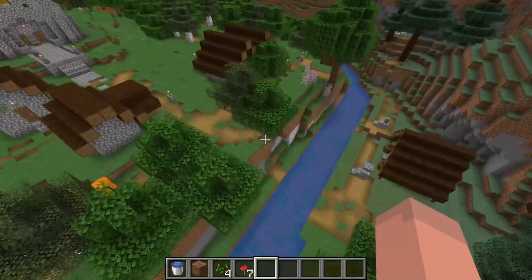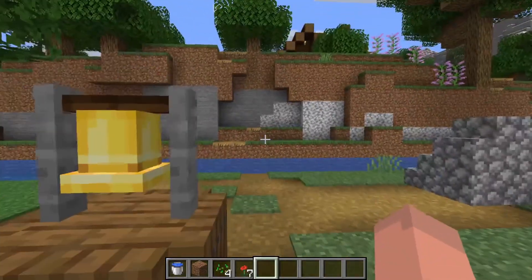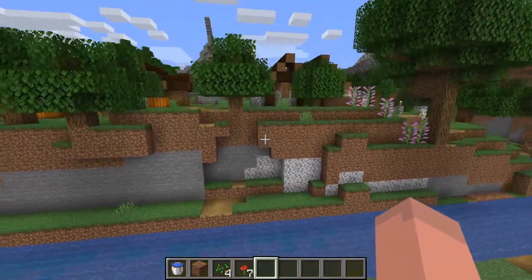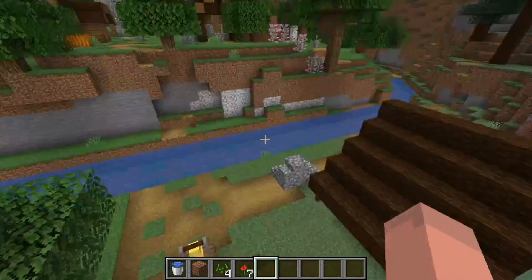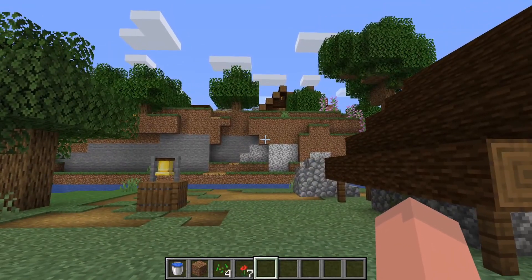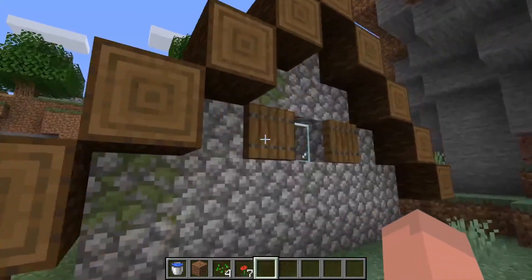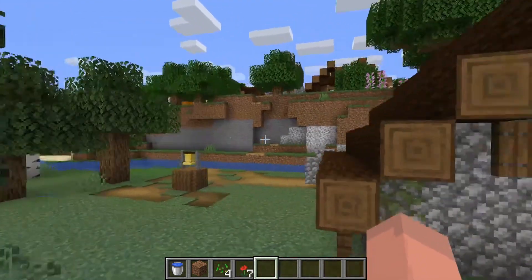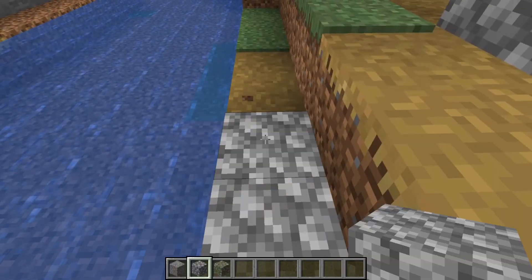That is a good segue into our building project today. This portion of the river cuts right across our village. The upper portion of this village is up there over this ridge, and after extending the river all the way across this area, the lower portion of this village has kind of been cut off. Since we are doing a village transformation series, I want to keep this area and make sure it is connected with the rest of the village.